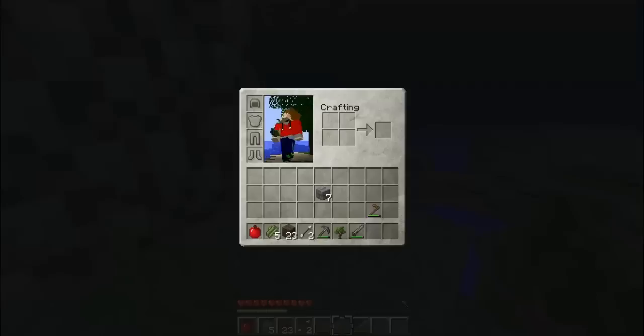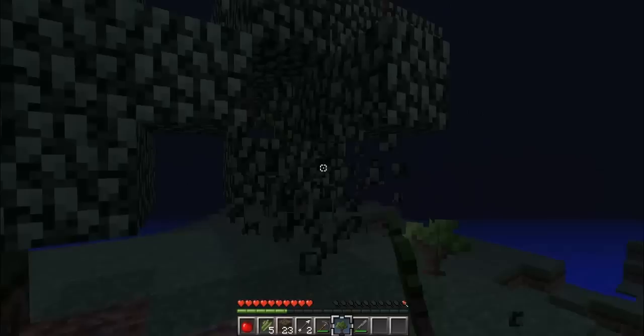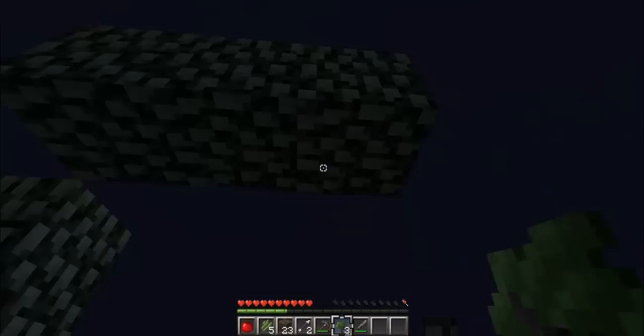I've got an apple. How many food bars you got? About half. Take one then. I've got another three saplings as well.